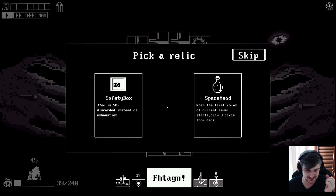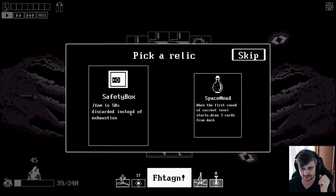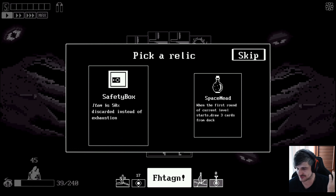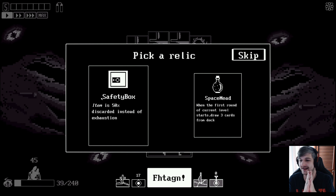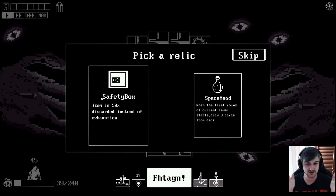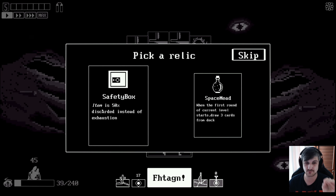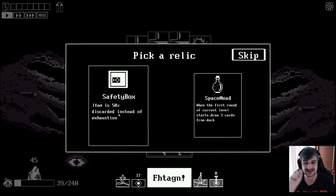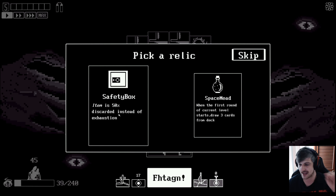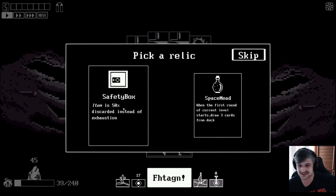Confirm. Pick a relic: 'item is 50% discarded, discard instead of exhaustion.' I don't know what the difference is. So that's great. I have to say this again - anybody who makes a deck builder, every single keyword in the game needs to be explained if I hover over a card, anywhere in the game, at all times. How am I supposed to know?